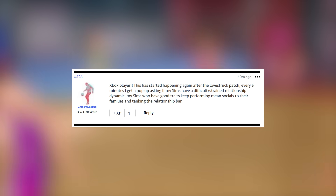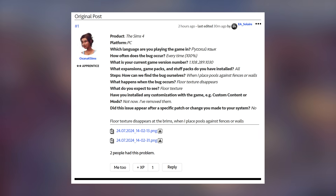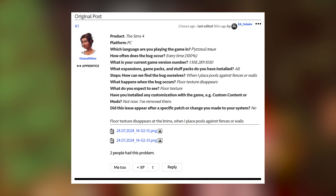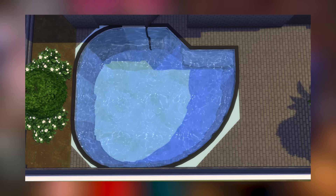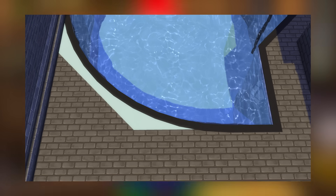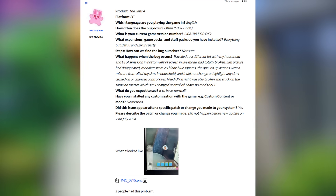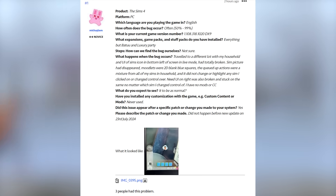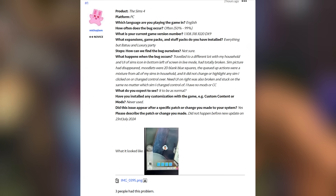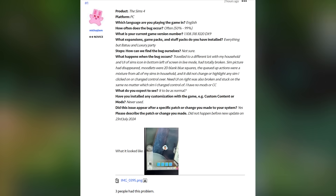Sims will use mean interactions randomly without reason, ruining relationships. The second they announced curved pools would be arriving, I kind of had a feeling there would be some issues or bugs with them — and of course there are. There are visual glitches with the new curved pools feature: on the parts of the pool where it is curving, the floor texture you have placed disappears. And even excluding the character values UI issues, the same problem seems to be happening on the left side of the screen with the moodlets panel and the sim portrait.